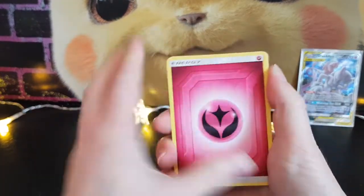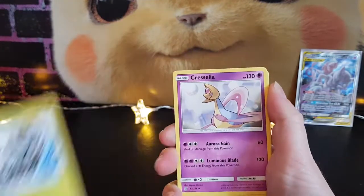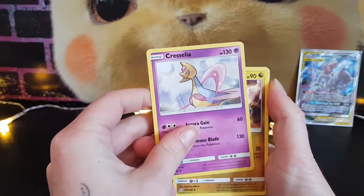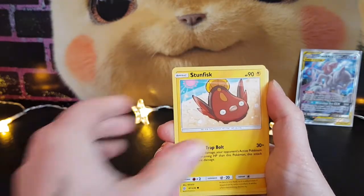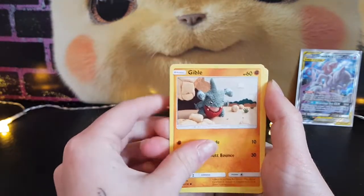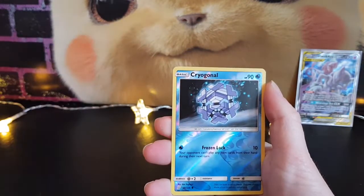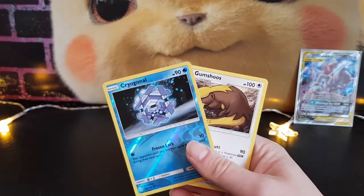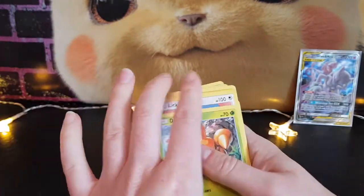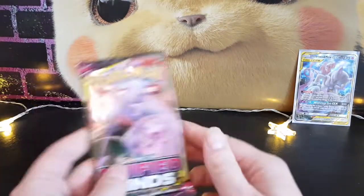I did collect quite a lot of this set when it came out. I feel like it's kind of been forgotten about a bit since Hidden Fates came out. It's kind of nice to open something a bit different. Alright, Cryogonal and a Gumshoos. Okay, so we're literally down to the last pack now, in the hopes that it may have something good in it.